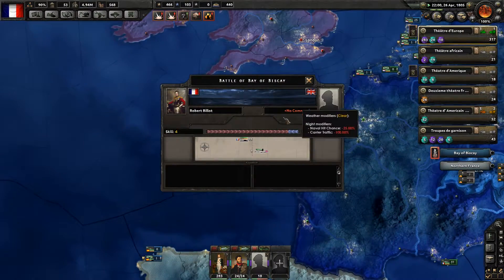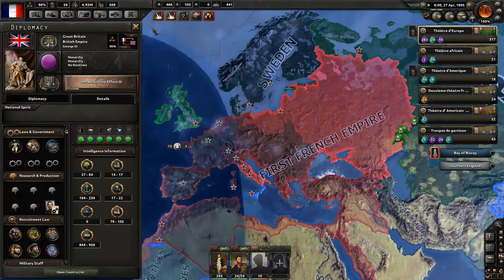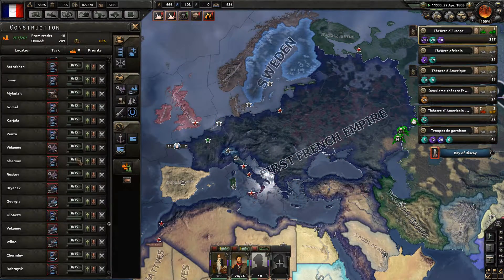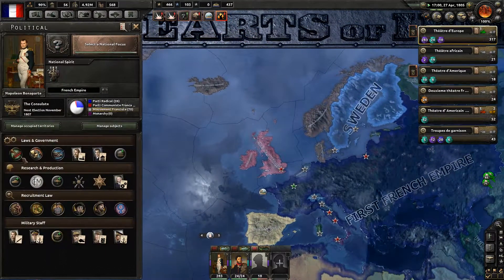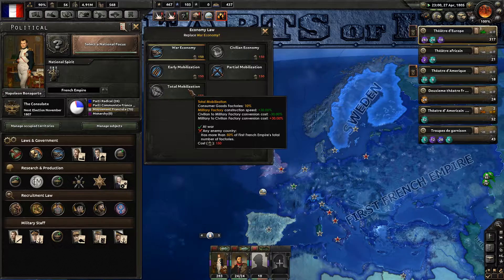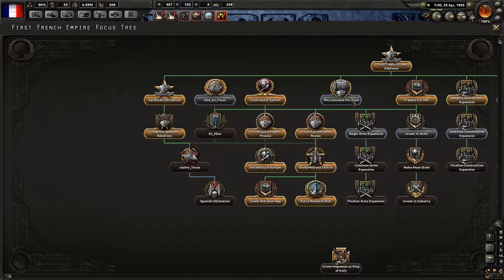We'll need to get 500 destroyers in order to have a chance against the British Navy, because they have lots of ships. But we'll outnumber them vastly. Repairing the factories and infrastructure will take some time as well. We need 15% for economy — total mobilization — but no enemy country has more than 50% of the first French Empire's total factory count.